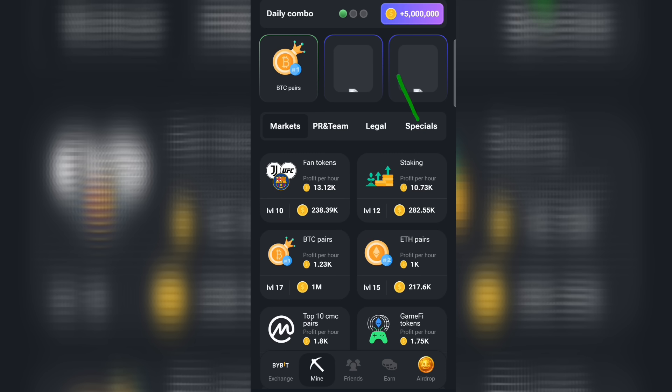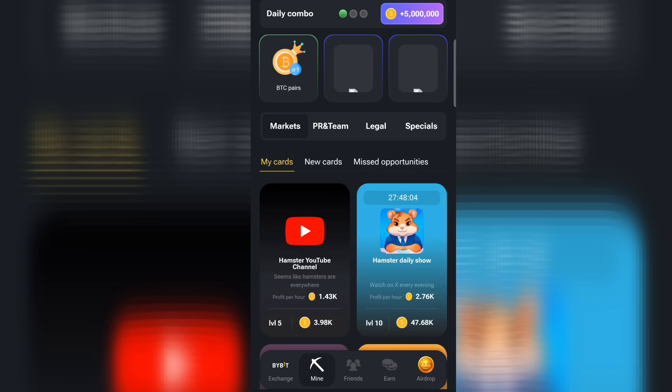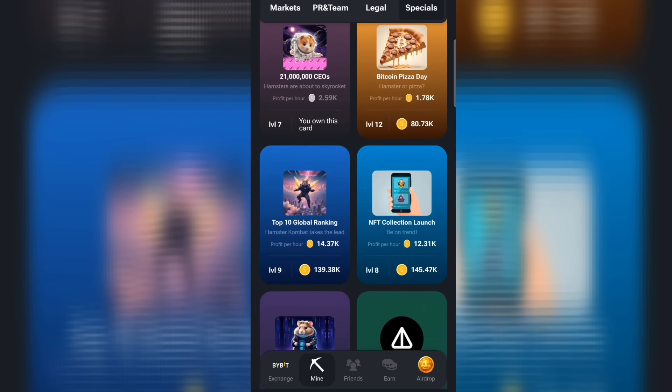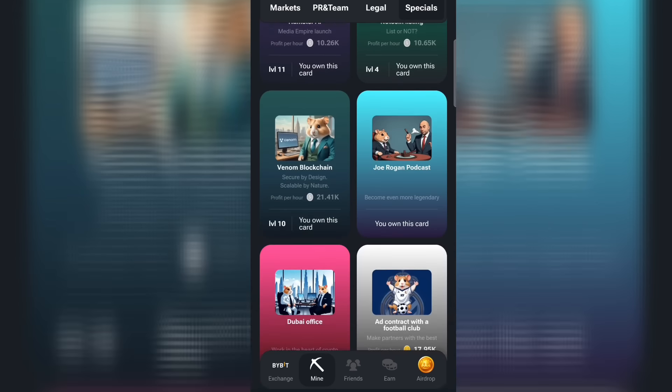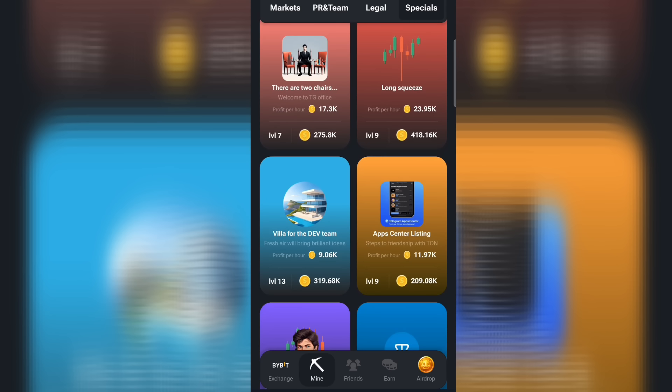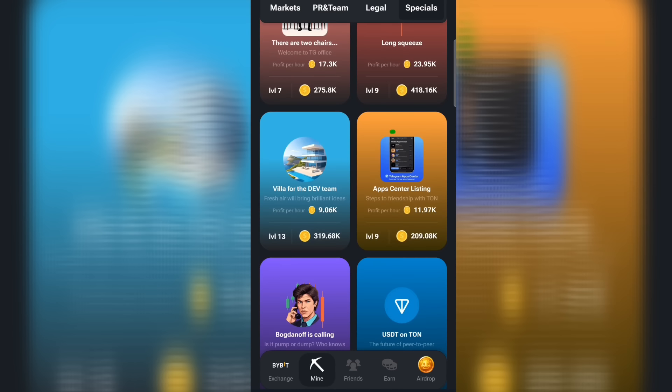Next, go to Specials. Click on Specials and look for App Center Listing. Scroll down to find it. This is the card we're looking for — App Center Listing. Scroll until you find it, click on it, click on Go Ahead, and this is the second card we need.